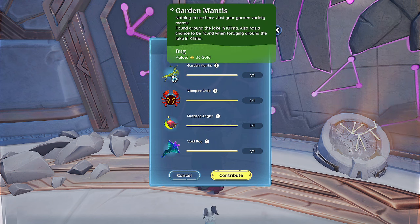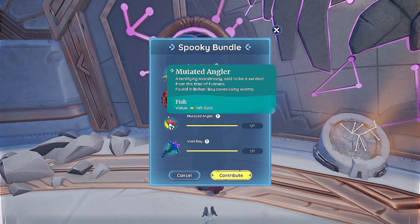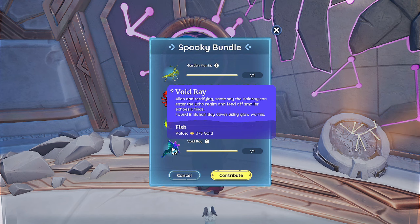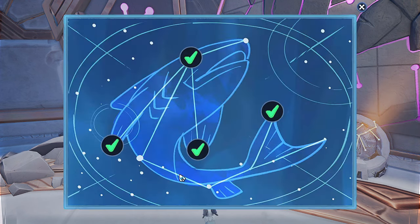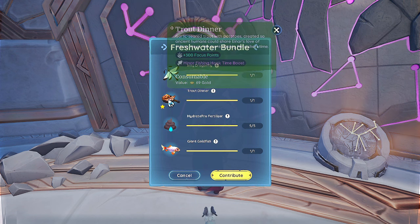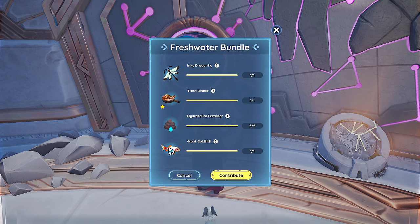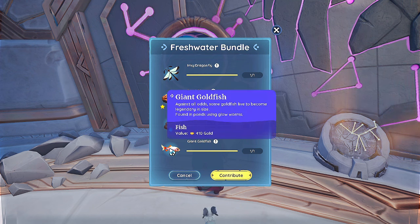The first one is the garden mantis — you can find this down by the docks. Vampire crab you find at nighttime in the flooded temples in Bahari. Mutated angler you can get with glowworms in the cave in Bahari, and the void ray is also something you get in the cave in Bahari. Next, the inky dragonfly — you can get this in Bahari by the rivers. Trout dinner you have to make. Hydro hydrate pro fertilizer you get from the farmer there. Giant goldfish you can get at your house at any pond — fish in your pond with glowworms.